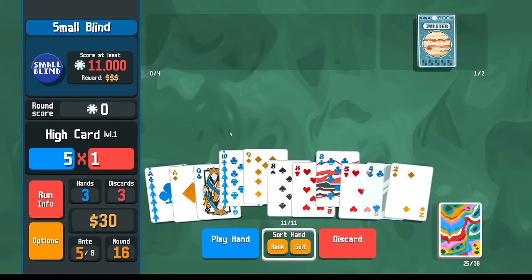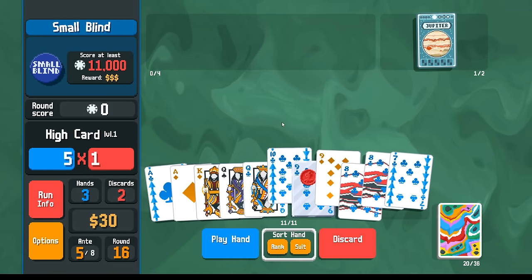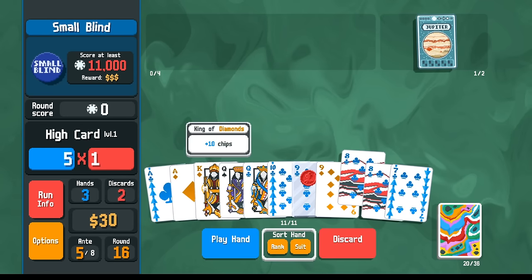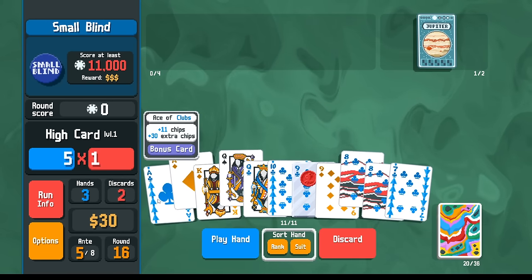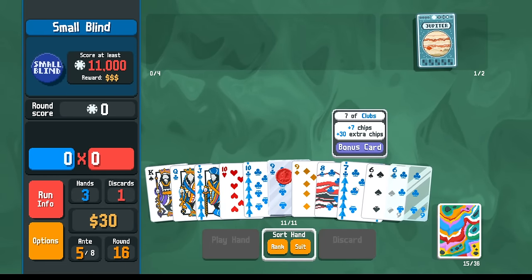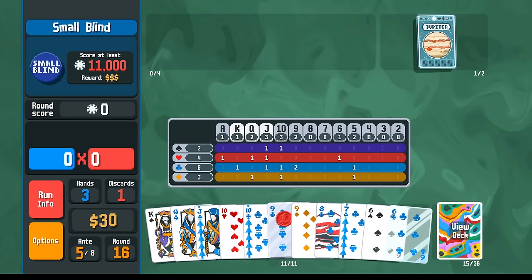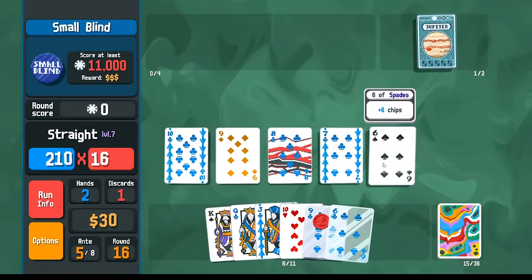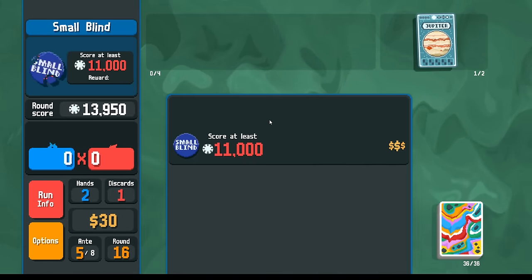Eight, nine, 10 - discard the low cards. Now seven, eight, nine, 10 - looking for a Jack or a six. Let's go for the lower straight here. I have one more ace left in the deck, I have multiple nines left in the deck. I'm going to go the low straight - six, seven, eight, nine, 10. That leaves me open to another straight if I need it. Apparently we don't need it if we got the steel card. Next round - maybe the next round is going to be two straights. Moon here - so now every straight is a straight flush, basically.